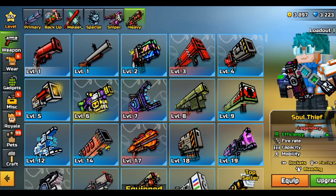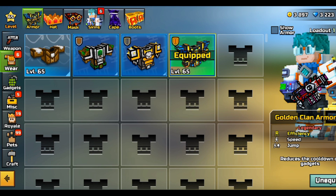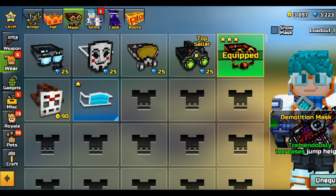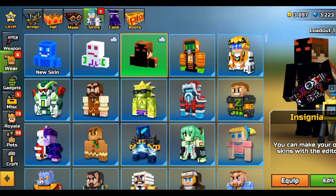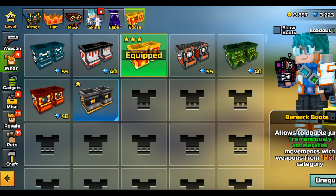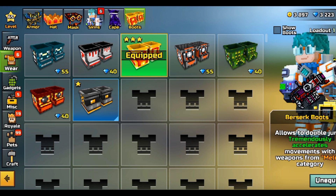For armor, I have the Golden Clamor Armor — I don't have anything better. When it comes to hats, I can't be bothered to grind the Adamant Division for the Burning Tiara. I've got the Demolition Mask. Skins — I think the skins are cool. The Cloak of Night is probably the best thing to use right now — double jump, armor regeneration, invisibility after respawn. There are also the Berserk Boots which temporarily accelerate movement with weapons from the melee category.